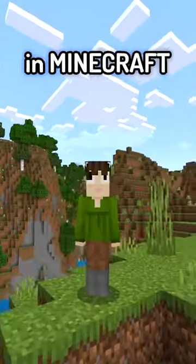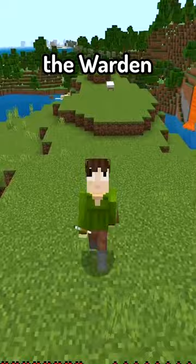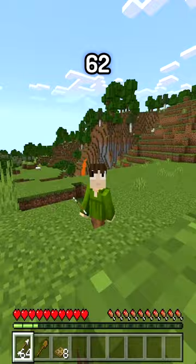How to beat the warden in Minecraft in one hit. Apparently, if you trap the warden and hit it with 64 arrows, it will go down. I hear it's actually 62 arrows, but we're bringing 64 because a little extra firepower can't hurt, right?